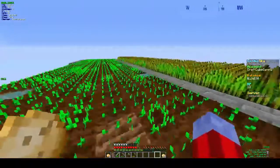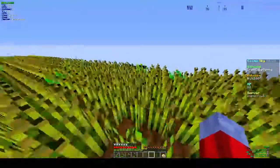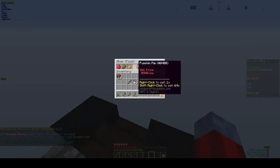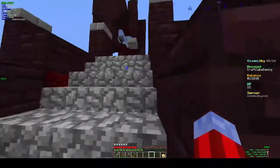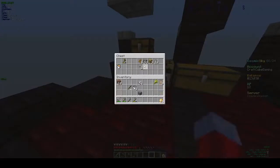Okay, all the potatoes have fully been planted and we still have about 16 extra. These will eventually grow and then we'll have to sell them via slash shop, going into food. Baked potatoes sell for 100 each while regular potatoes only sell for 50 each, so we obviously want to bake them. But in order to do that we're going to need a lot of cobblestone to make some furnaces.